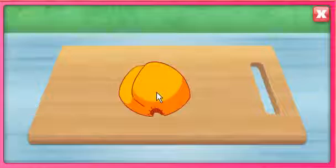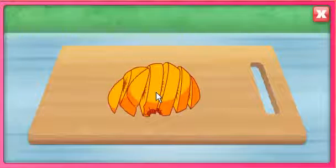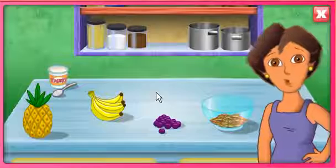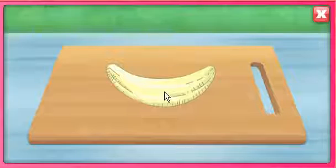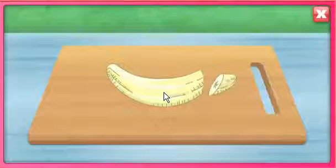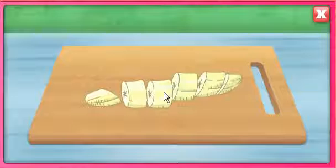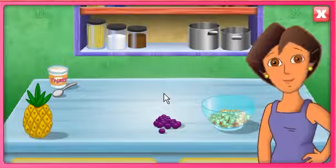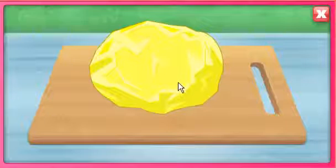All right! Next, click on the peach — el durazno. Click to help me chop the fruit into pieces. All right! Now click on the banana to help me chop it into pieces. Just a few more ingredients left — now let's add some pineapple — la piña. You know what to do, chop chop chop!